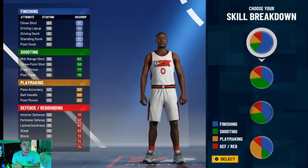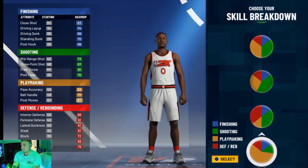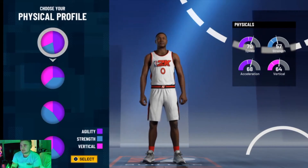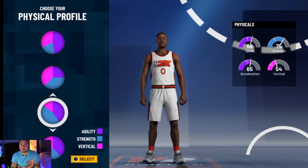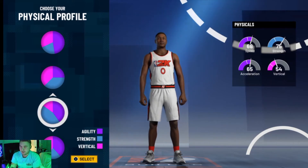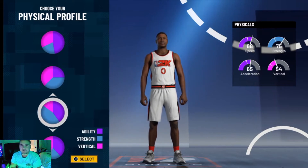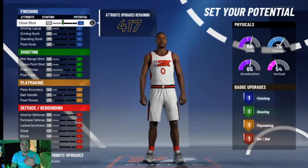Going Power Forward is going to give him an increase on the shooting, and he's only going to be a couple inches smaller, so it's not going to be that big of a deal. I went with the red-green pie chart so that way he can get Hall of Fame defensive badges and Hall of Fame shooting badges. I went with this particular pie chart because it's not only going to give me 68 speed, but it's also going to give me 75 strength. You're going to be undersized anyway, so you need to be at least semi-strong to hold box outs. If you have a guard running at you with 50 strength, you're going to get bullied, but with 75 strength you'll be able to back him down.